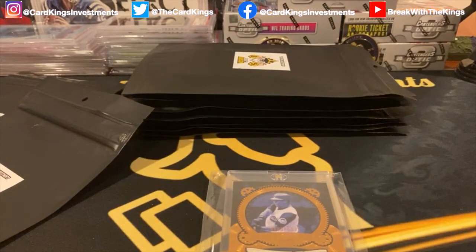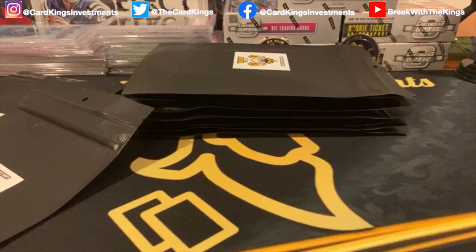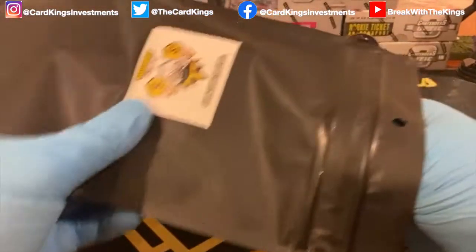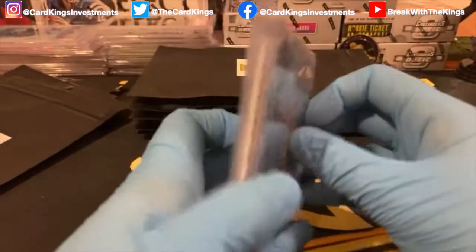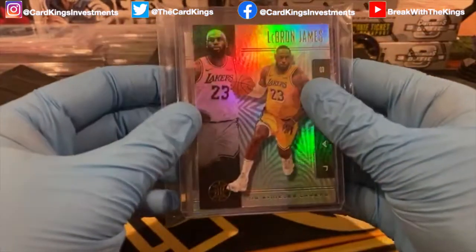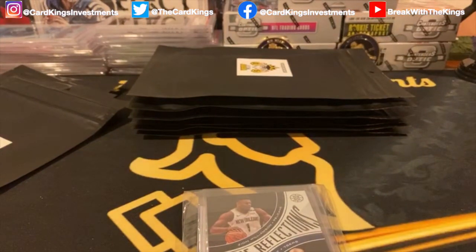Next up is Dax 707. Going out to Dax is a massive pack of Chronicles — a lot of rookies in here. This is probably the worst pack out of them all, but there's still a lot of value if you want to sit down and single these out. Ton of Chronicles cards, rookies, Zion on the front.